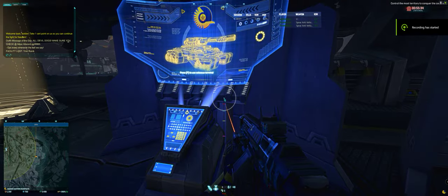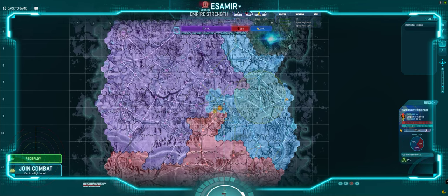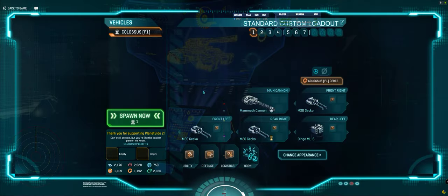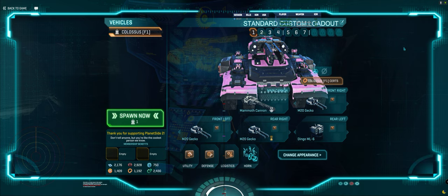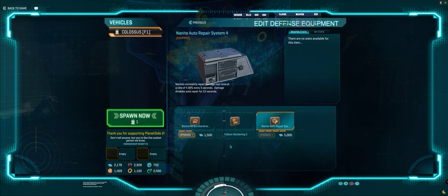What's up everybody, Lancer here. Today I'm going to be doing Colossus on Esamir, rolling over to Sarah Listening Post. I'm not sure if I've ever done a Colossus solo on Esamir before. The thing about Esamir and vehicles is that it's hugely open terrain, so you can get yourself in trouble real fast without much opportunity to get out of it.